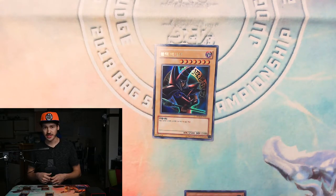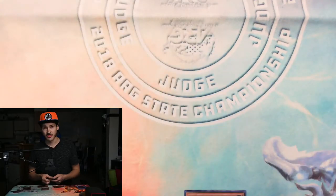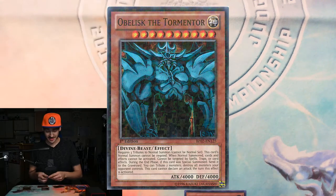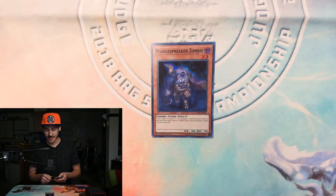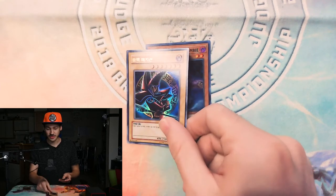People actually used to do this a lot with Obelisk the Tormentor. With decks that didn't need their normal summon, they would spam out a bunch of things, and if their combo got stopped they would tribute everything for an Obelisk. Big brain play right there. So that's normal summoning — you can normal summon once per turn up to level four, and anything over that you need at least one monster on the field to tribute summon.